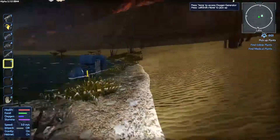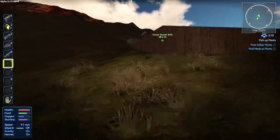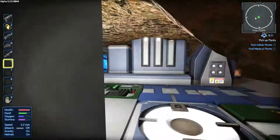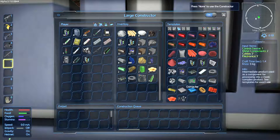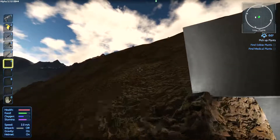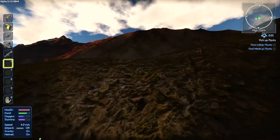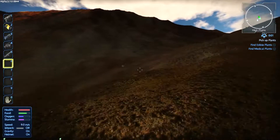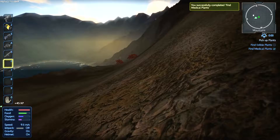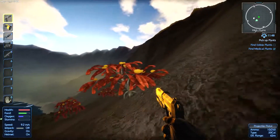The next thing we have to do is find edible plants and find medical plants. That's not hard. Medical plants are various plants — the one I'm absolutely sure of is aloe vera. They've got a nice little spot right here. For edible plants, I know for certain that these oranges count. So we're going to grab some oranges.